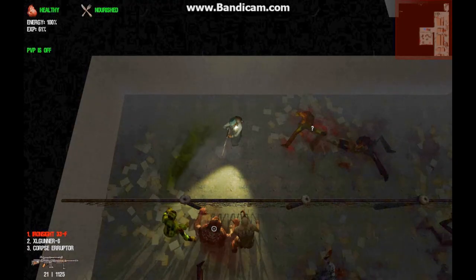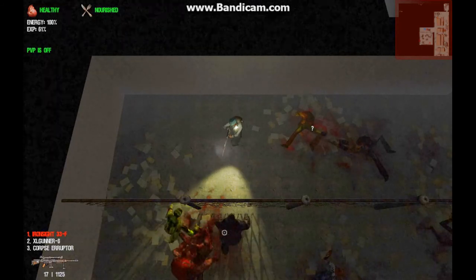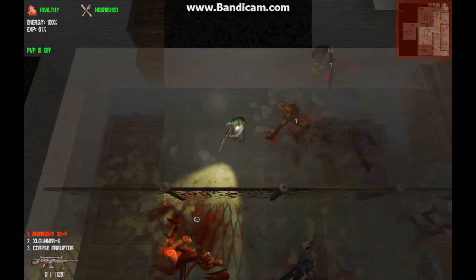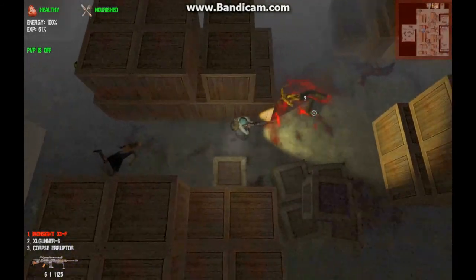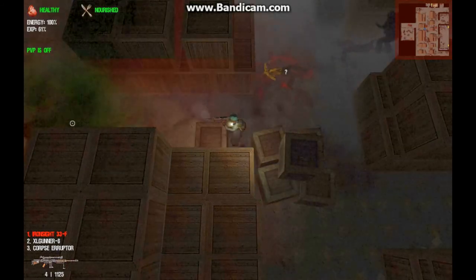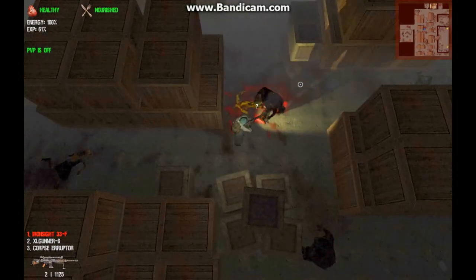Rifles are an excellent choice for freshman students seeking a long-range weapon good for looting and low-level crowd control. Rifles are easier to optimize than pistols and they provide more firepower at lower proficiency levels. Mid-level rifles will serve students well during their undergraduate semesters. Upper-level rifles, with their lower critical hit requirements, offer an option for a stat reset to a more powerful hybrid build for graduate students.